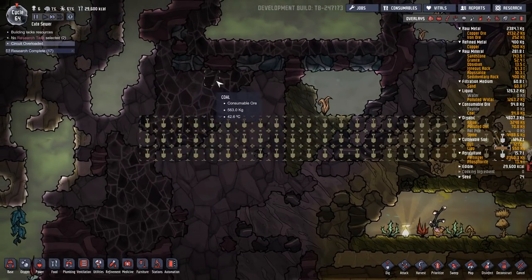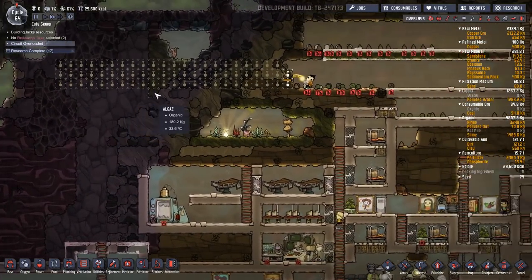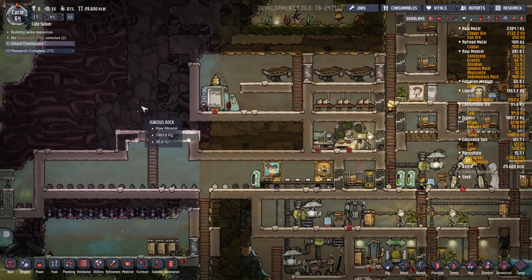It's high priority for us to get over here and get to this coal. It's a nice coal vein, we can run on that for a while, but we kinda need to do that before anything else really gets done.